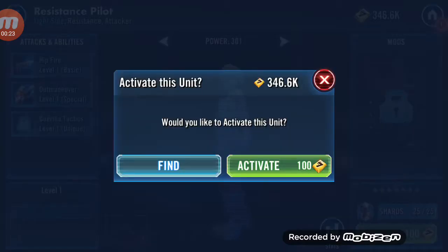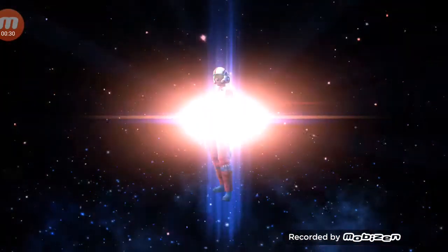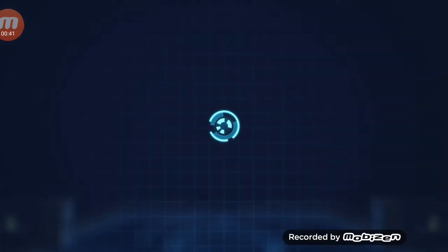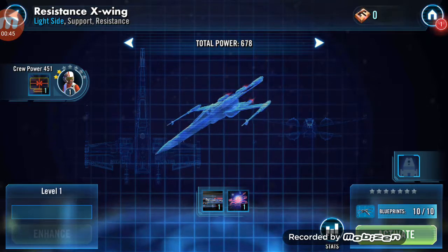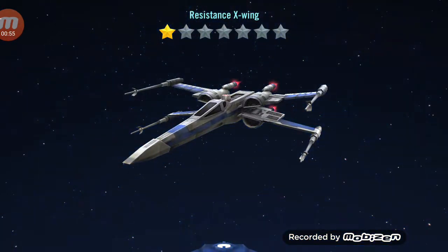So let's activate him. And there you go. And here's the other thing — we got some blueprints for a resistance X-Wing so that we can then activate this. So let's activate it. So we got our first ship now: the Resistance X-Wing.